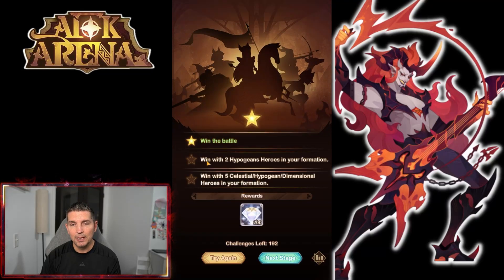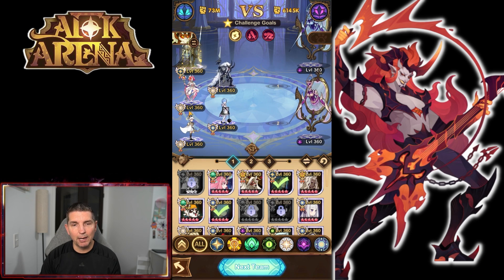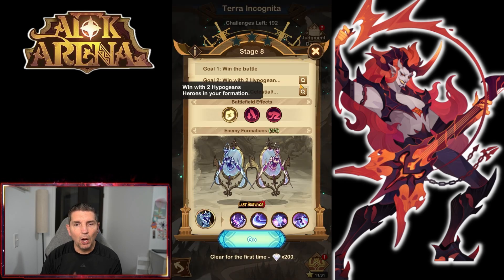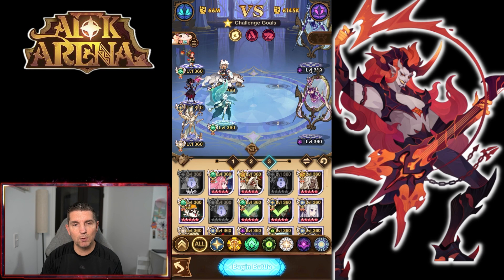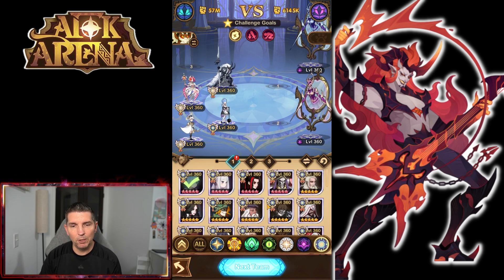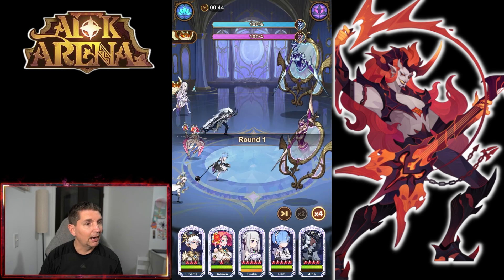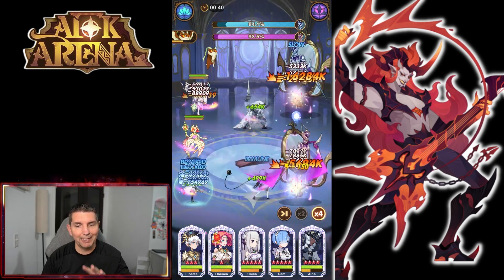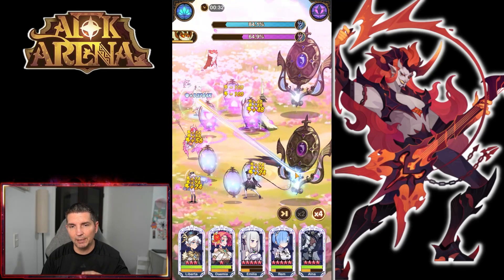The stage condition reads: win with two Hypogeans in the formation, win with five Celestial, Hypogean, or Dimensional heroes. So we just need to drop in the Awakened version of Thane and see if that meets the requirement. I didn't go through this beforehand — I'm working off some of the guides we have. Amelia's crowd control specifically won't work for this one, but she still has a pretty big AOE effect.